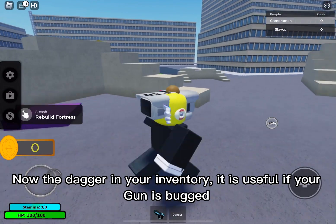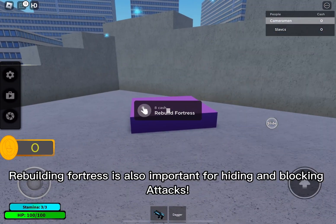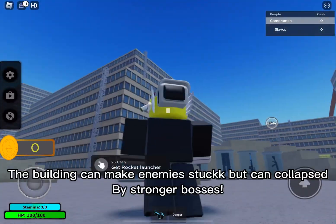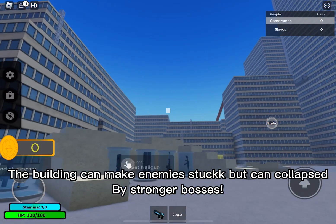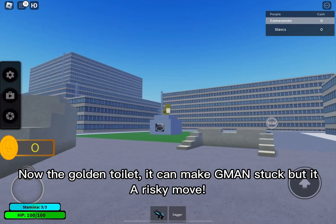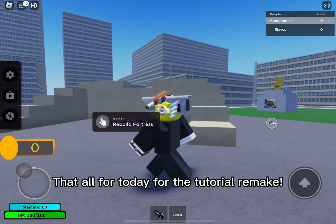Now the dagger in your inventory is useful if Jorgen is bugged. Rebuilding the fortress is also important for hiding and blocking attacks. The building can make enemies stuck but can collapse from stronger bosses. Now the golden toilet: it can make GMA get stuck, but it's a risky move. That's all for today for the tutorial remake.